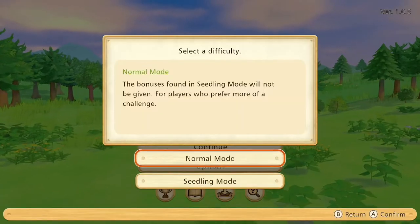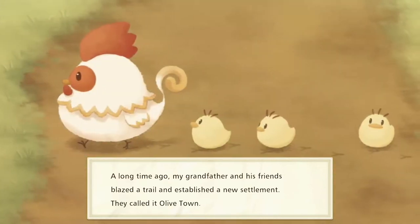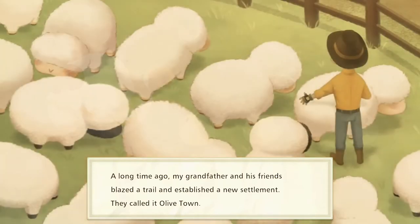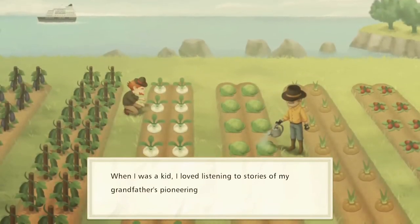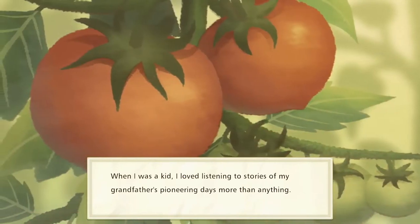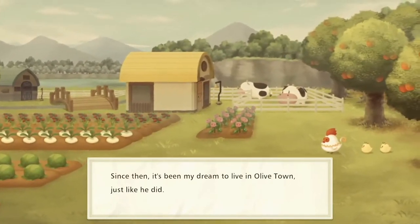We're starting a new game in normal mode. I am quite comfortable and familiar with these farming sim type games and have played some Story of Seasons games before, so normal mode should be fine. The game opens with backstory: a long time ago, my grandfather and his friends pioneered a new settlement called Olivetown. When I was a kid I loved listening to stories of my grandfather's pioneering days, and since then it's been my dream to live in Olivetown just like he did.